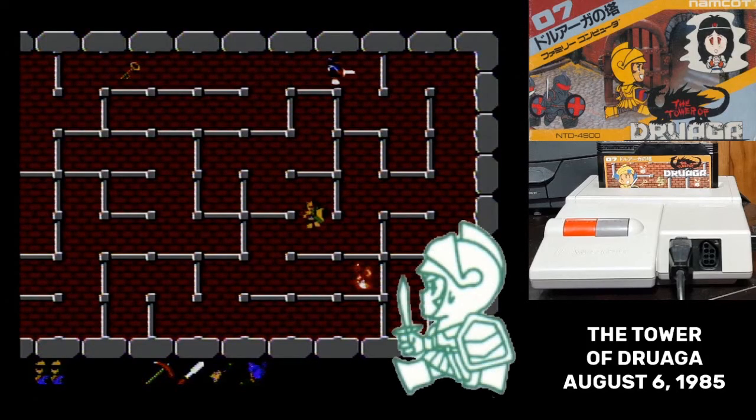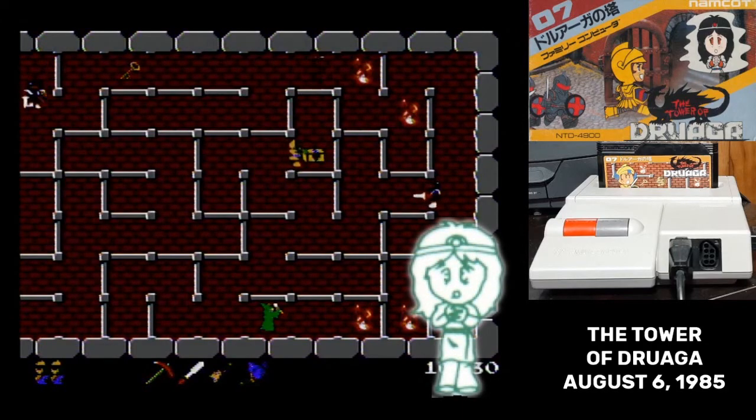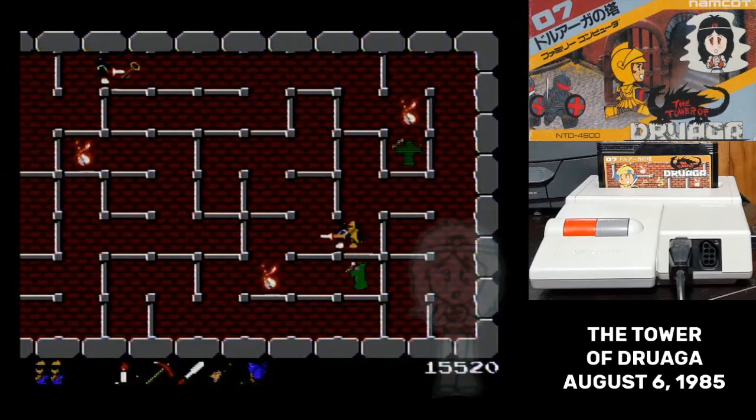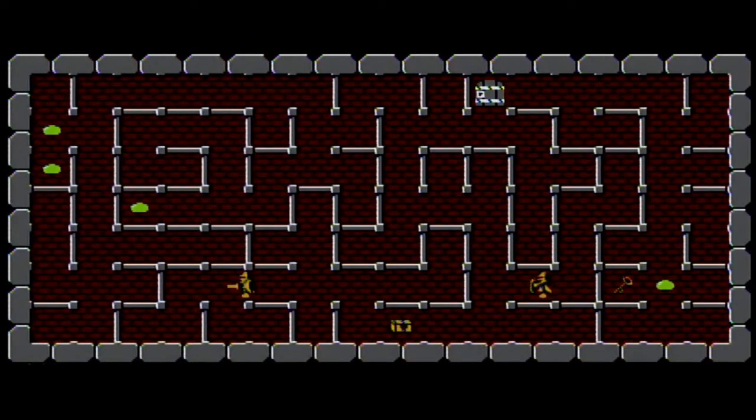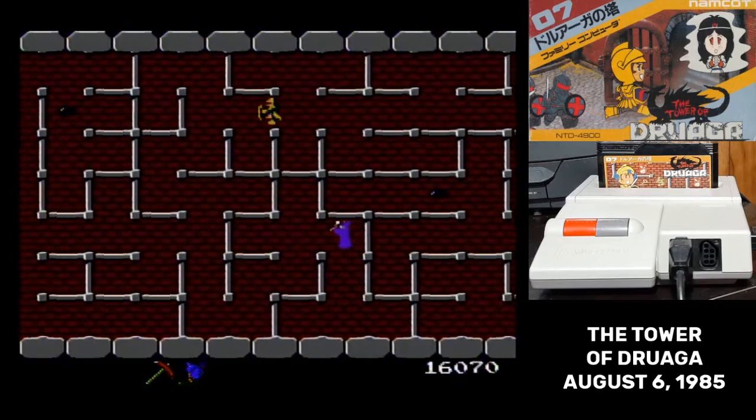You control Gil the Golden Knight climbing to the top of Druaga's tower to rescue his love Kai, who has been turned into a stone. Every floor in the tower is a maze, and Gil has to climb and collect a key to unlock the door to the next floor. Naturally, there are monsters wandering the floors too.